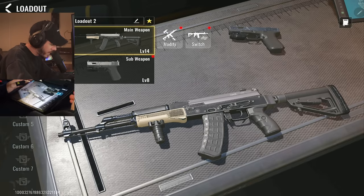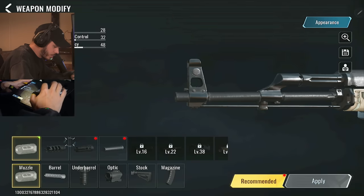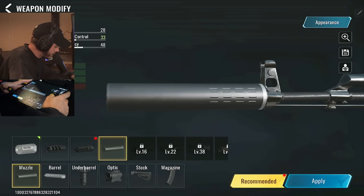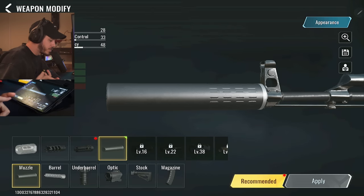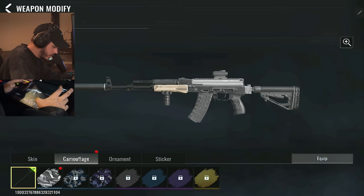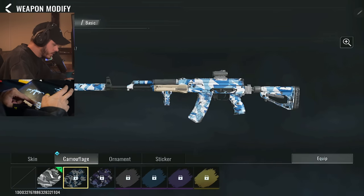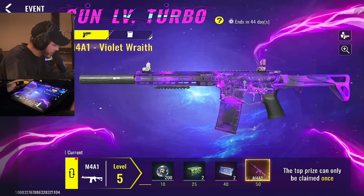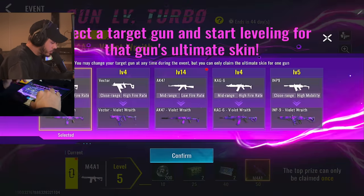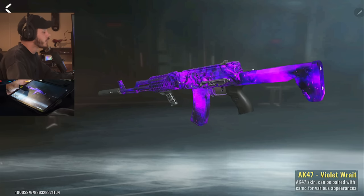I've been grinding the AK-47 since it's been my go-to assault rifle in the previous betas. Got it up to level 14, which unlocked an optic — we'll rock the red dot with a compact suppressor for recoil control and sound reduction. I also just discovered there's a gold camo in this game, which I had no idea about. There's also an ongoing event with a dark matter top prize that looks pretty sick.